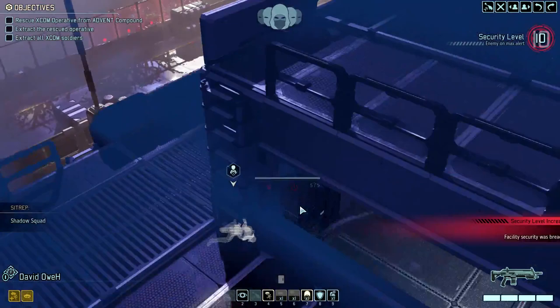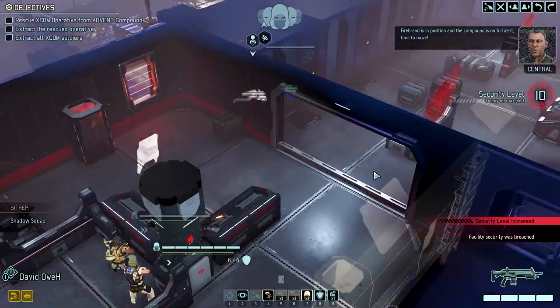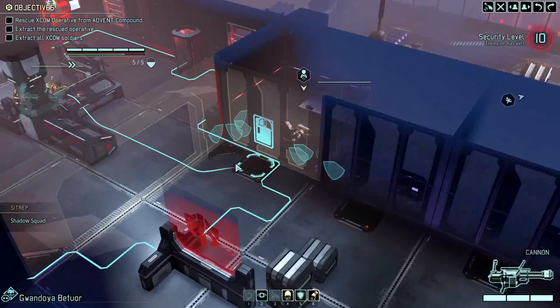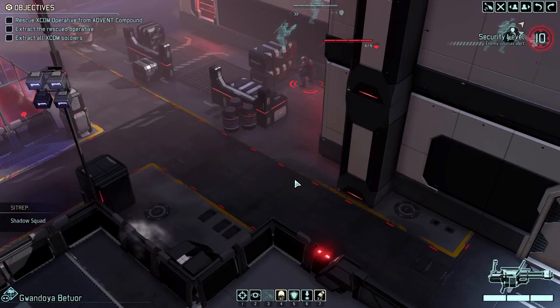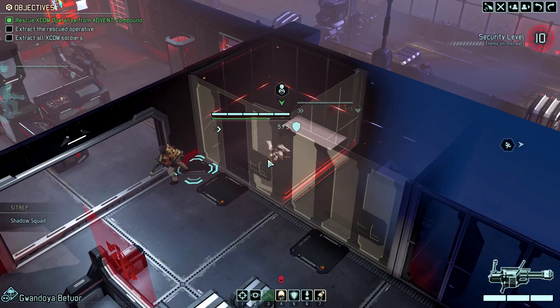We are in security. Firebrand is in position and the compound is on full alert. Time to move. Max alert — we're all revealed. Oh no! I could totally just conceal though. Just open the door. We've got the VIP in tow, moving to evac. You say that, but we actually don't have him at all.